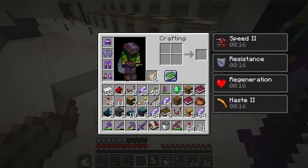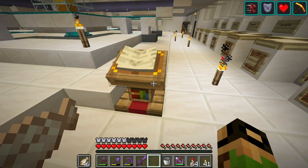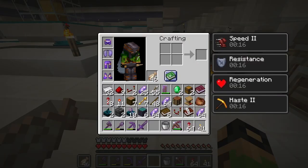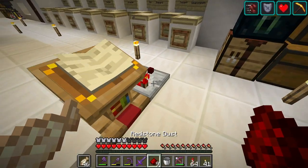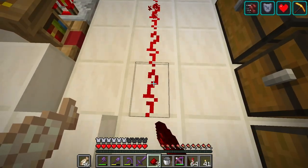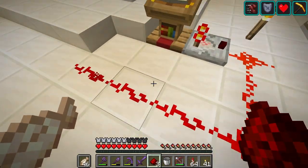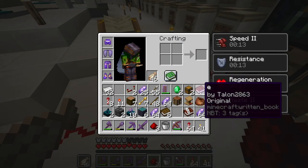Let's just see. I haven't messed with lecterns at all. Wait, this is the command book. Okay, so it doesn't have to be a written book — does it still send a signal? Oh well, okay. It divides by the number of pages, so because this is three of three, it does the max 15 strength. So that's pretty significant.